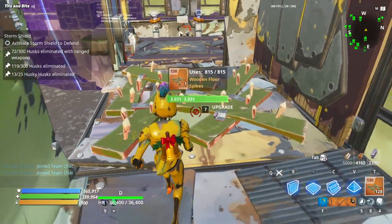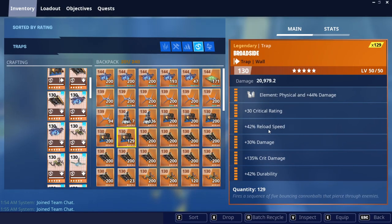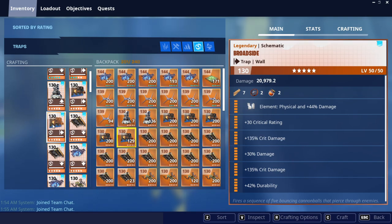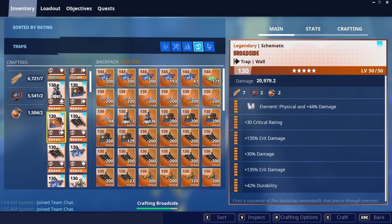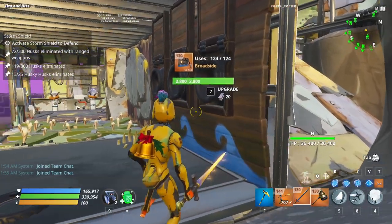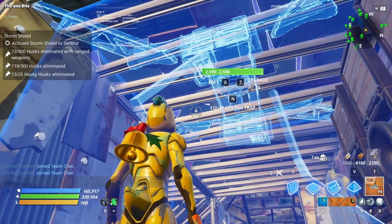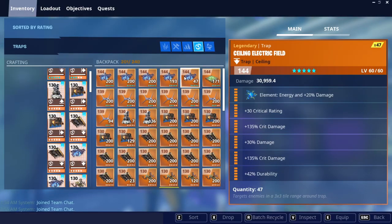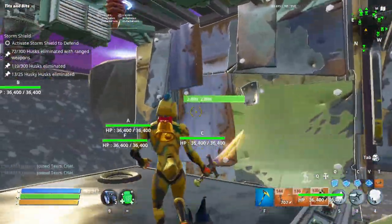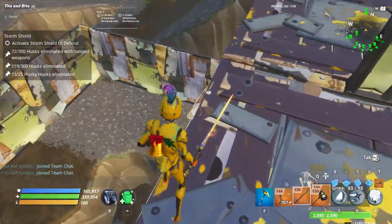This floor is gonna be a wooden floor spike and the next one is an all-durability tar pit. This wall over here is gonna be a broadside: crit rating, reload, crit damage, damage, crit damage, durability. That's for any of the big husks that get by - this will do a lot more damage than anything else. We're gonna have a ceiling zapper: crit rating, crit damage, crit rating, crit damage, durability - one right here. We're gonna have an electric field right here: crit rating, crit damage, damage, crit damage, durability. And then the healing attached gas trap right there. That should be the base layout of this tunnel.